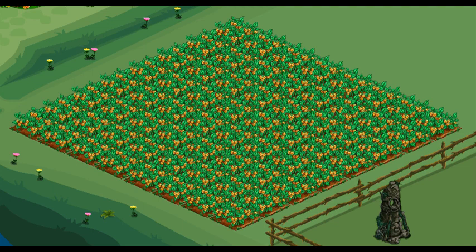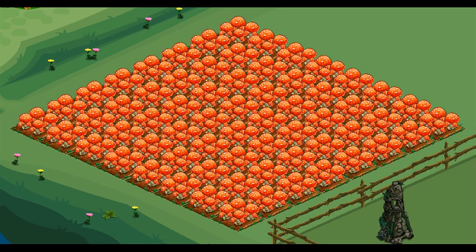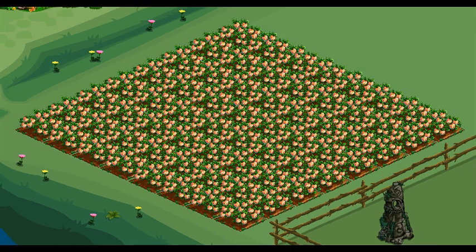Hazelnut is a 16-hour land crop. The bushels are needed. Pink Papaya is a 16-hour land crop. The bushels are needed. Red Mushroom is a 16-hour land crop. The bushels are needed. Suni Apple is a 16-hour land crop. The bushels are needed.